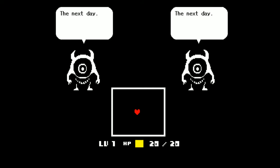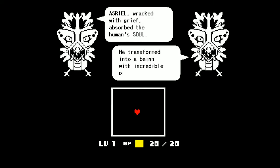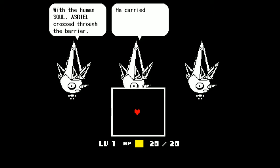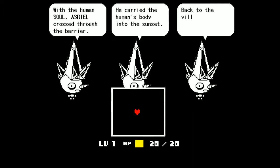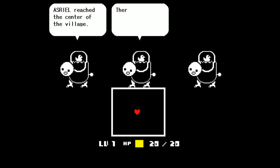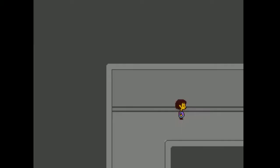The next day, the human died. Asriel, wracked with grief, absorbed the human's soul. He transformed into a being with incredible power. With the human's soul, Asriel crossed through the barrier. He carried the human's body into the sunset, back to the village of the humans. Asriel reached the center of the village — there he found a bed of golden flowers. He carried the human onto it. Didn't I start in a bed of golden flowers? I'm not the human, am I? Better not be.